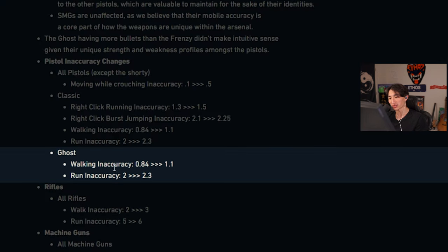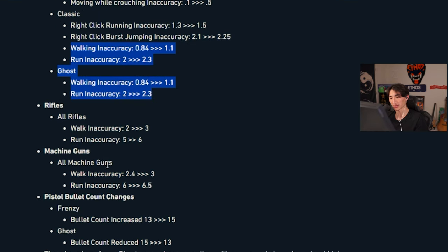Ghost: walking inaccuracy from 0.84 to 1.1 — thank God. Run inaccuracy from 2 to 2.3. This is a good increase, very similar and in line with the classic. I like that.